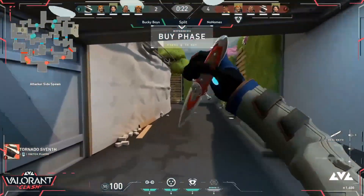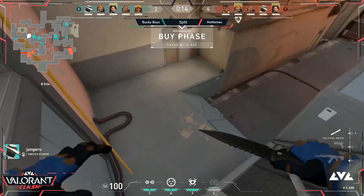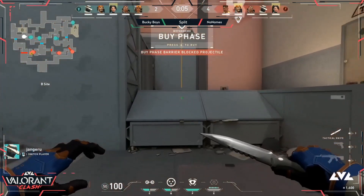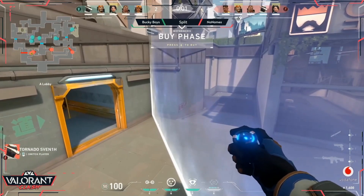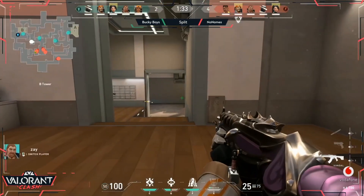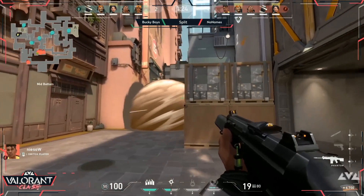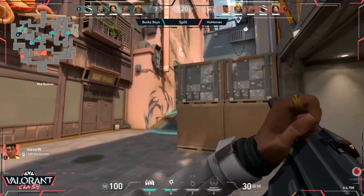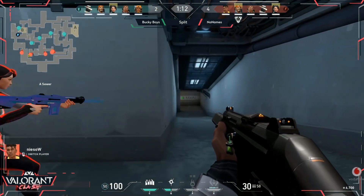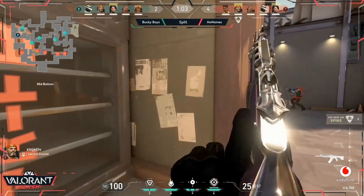The defenders now get at least 2,900 per round since they haven't won one in a while, so they'll get some decent weapons and armor. A lot of the attacker ultimates have been used — they still have the resurrect and Brimstone's ultimate to push through middle towards A window. The flash comes out — there's a Judge waiting around the corner — exactly what we talked about: close-quarter fights where a shotgun can be amazing. The spike rotates towards B. I think they learned from the previous round not to stand on the other side of those smokes, as kills through smoke really turned the tides.